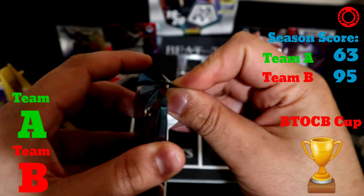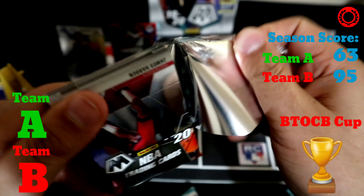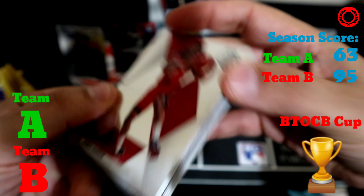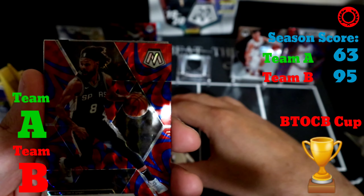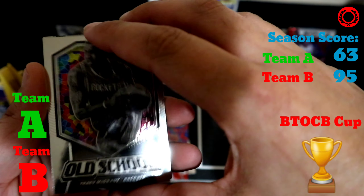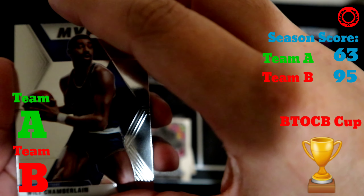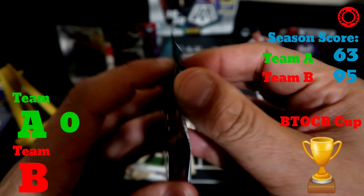Last set of packs — Team A starts. James Harden, Jared Allen, Kawhi Leonard, Patty Mills is the blue reactive, and behind that a Tracy McGrady old school, Wilt Chamberlain, Darius Garland, and Taco Fall to finish that pack. No points again for Team A. Team B just needs to score one card in the top 20 to win that week.